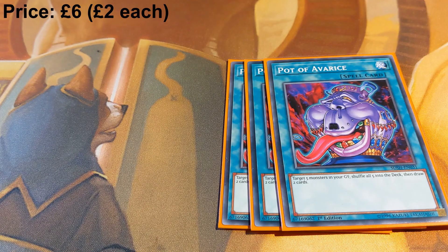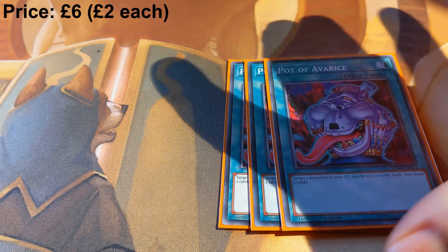Three copies of Pot of Avarice — this is your main recursion. You burn through your extra deck really fast, so sometimes you need to put your copies of Monk or certain Tenyis back in your deck so you can use them again.